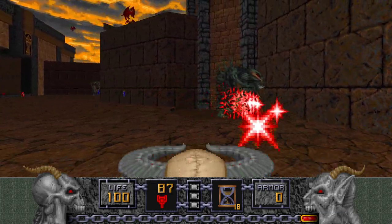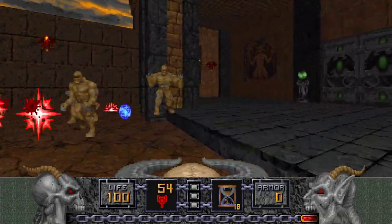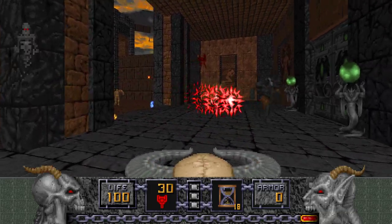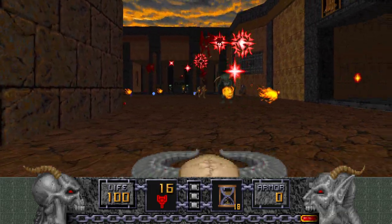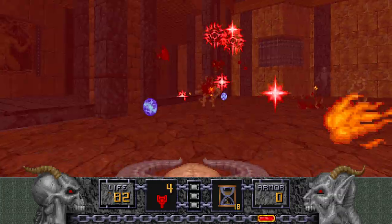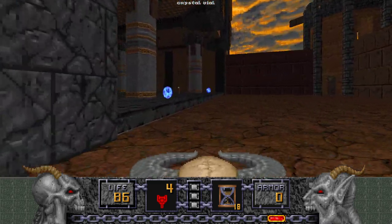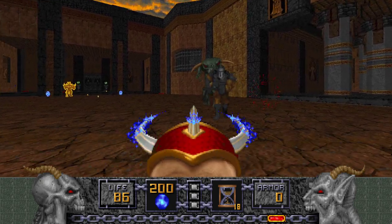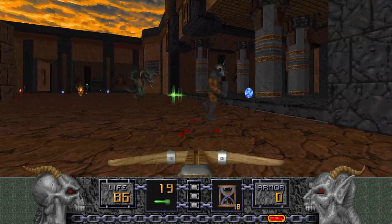There's a Serpent here and another one over there. Let's get some use out of that Hell Staff — it's still good against flying enemies that go into open spaces, thanks to that homing property it has now. Yeah, it's both a benefit and a flaw — a blessing and a curse, if you will.